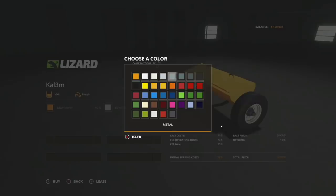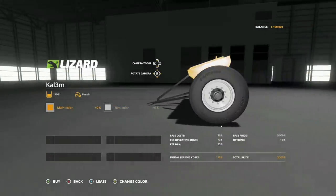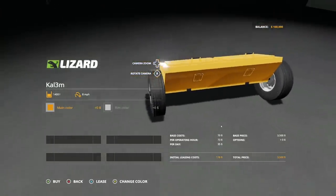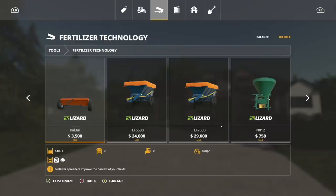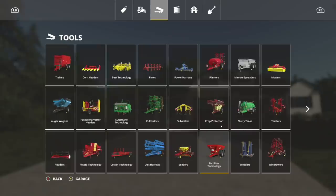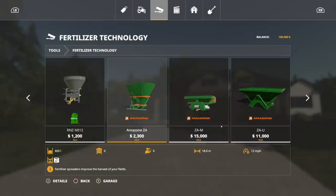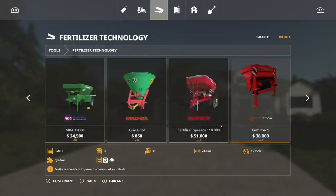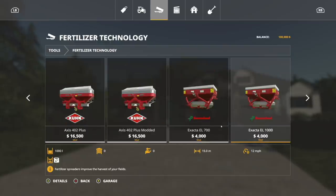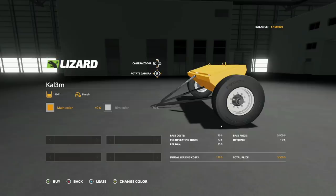Main color: you start with orange but you've got any color under the rainbow, and then you've also got rim color — same thing, any color you want. It is a very interesting piece of equipment, but it'll be perfect for those of you that maybe don't want to shell out a bunch of money for fertilizers. Quick comparison: this will cost you $3,500. Something comparable is $3,400 but with an 8 meter working width, though it doesn't hold as much — it holds 1400 liters. So you're sacrificing one thing for another. I really like it, I think it's cool, and it definitely has its place — but I wish that place was behind the hoverboard.